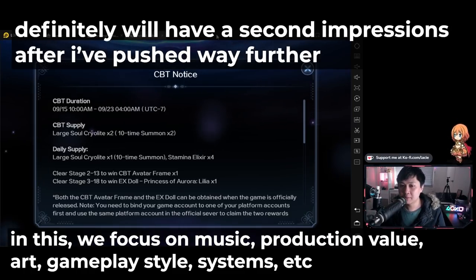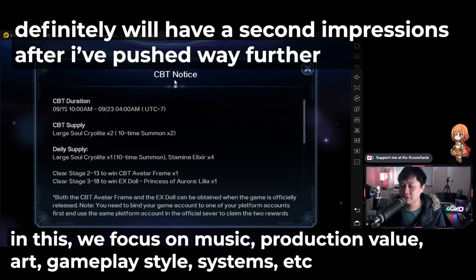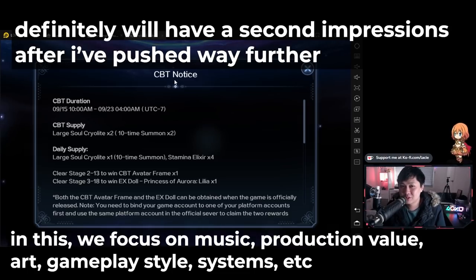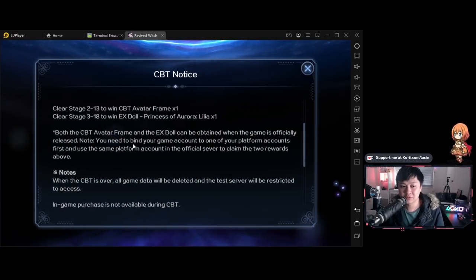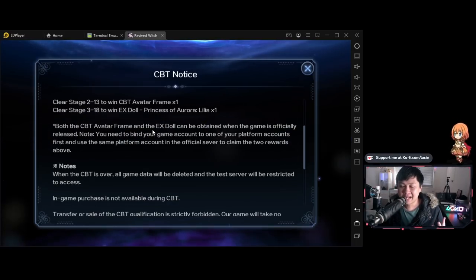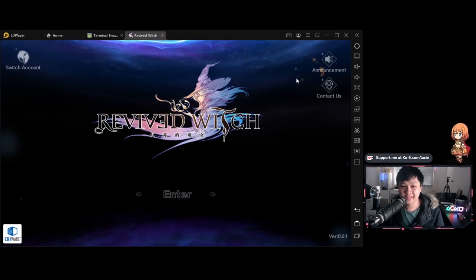This is an upcoming mobile game, kind of like a single player JRPG with a pixelated sprite style. Right now it is in CBT, as you can see the CBT notice. Although it is in CBT, there are ways to get into it even now. There are also CBT exclusives such as an avatar frame and an EX doll, though I'm not sure if you're guaranteed these items if you weren't officially invited. So let's jump into the game and have a quick look.